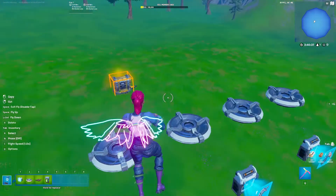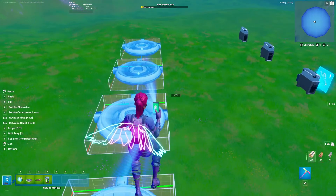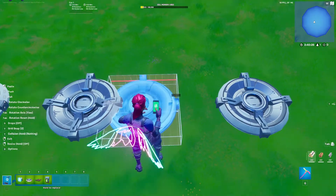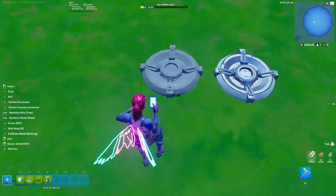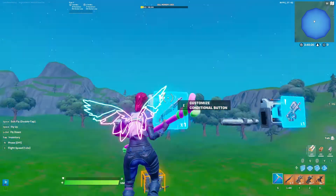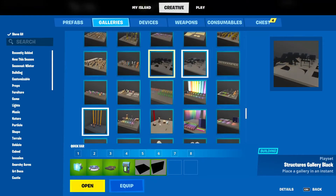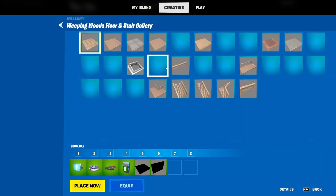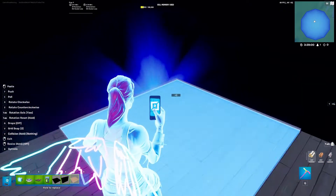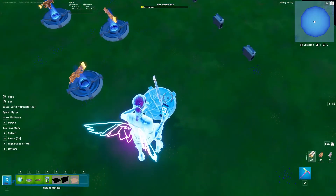Okay, grab your item spawners and move them away from the spawner. Maybe do a pattern like this so that they don't go into the wrong one. Make sure to look at this and put the right gun in. If you do an infinity-style room, make sure to have a different floor while you're making it so that you know where the end of the infinity room is, otherwise it will be very hard to place stuff.